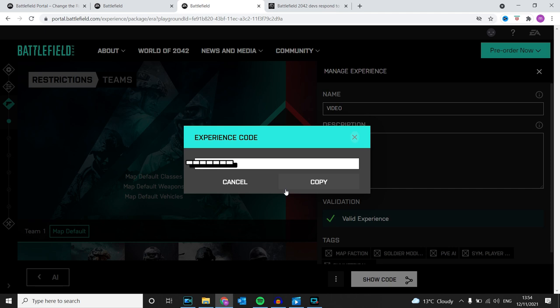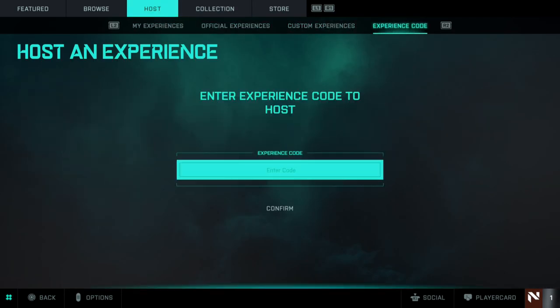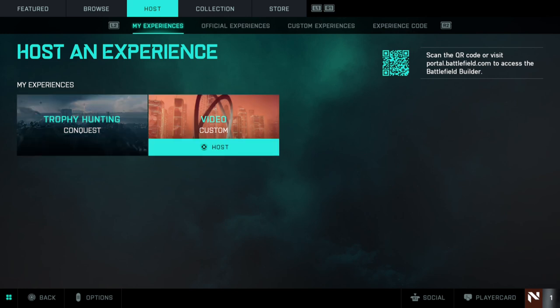Now you need to put that code into the PlayStation. Once you come back, head over to Experience Code and then type in your code to grant you access to your own server. And that is pretty much it — thank you for tuning in, stay tuned for more, and I'll see you all soon. Adios.